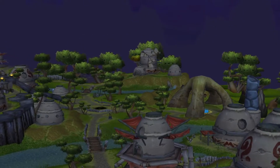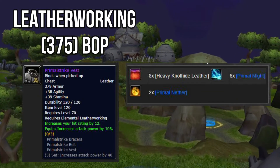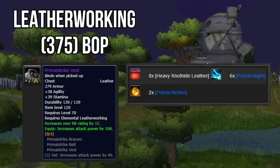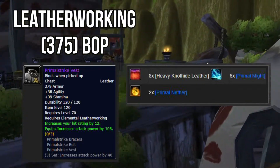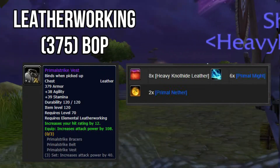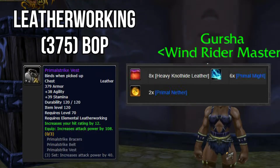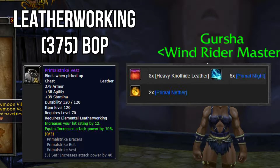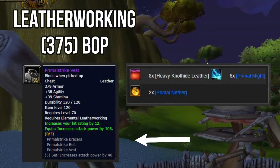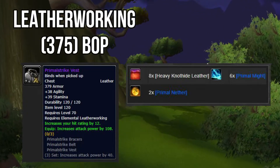For the chest piece, the Primal Strike Vest — a leatherworking item. The stats are 39 stamina, 38 agility, increases your hit rating by 12, and increases your attack power by 108 — really awesome. This also has a three-set bonus: get the braces, the vest, and the belt and it increases your attack power by 40. It requires Elemental Leatherworking.